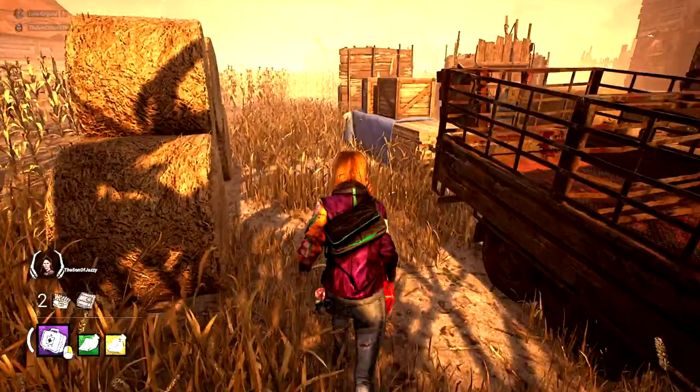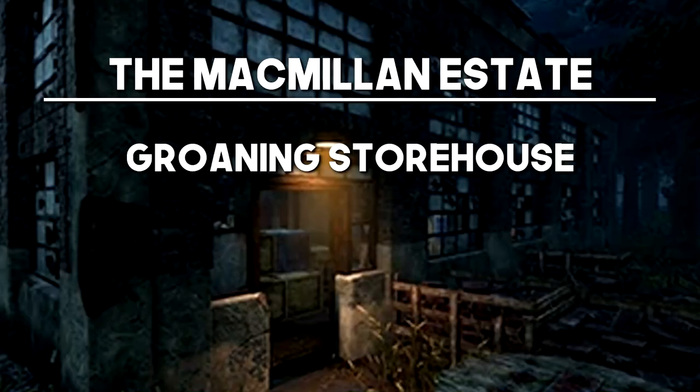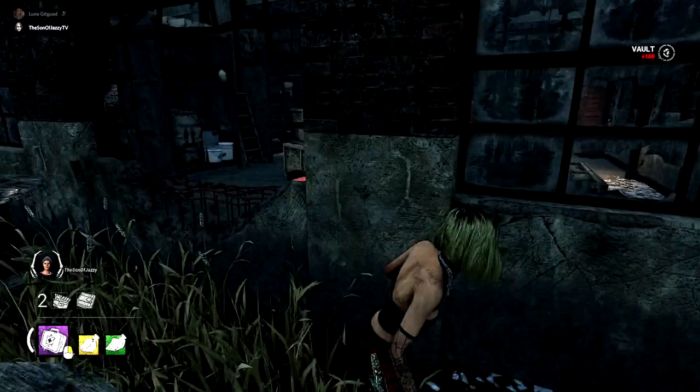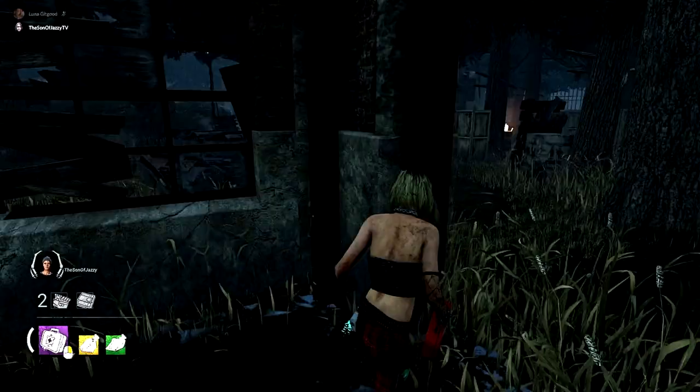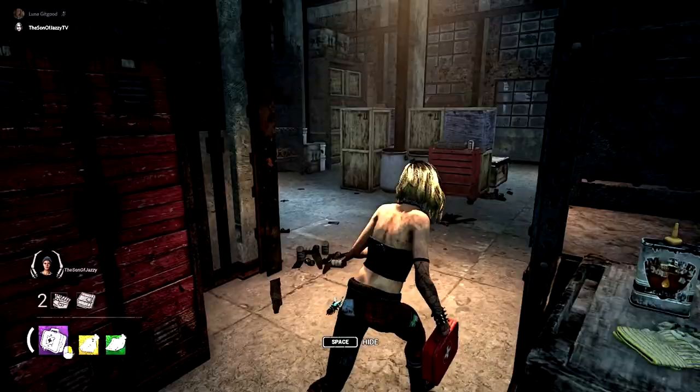The final group — MacMillan's Estate. The first is the Groaning Storehouse. This is one of my personal least favourite maps because of the main building — it is absolutely lethal. Even if the killer breaks the breakable walls, the couple of windows and pallets it gives you can absolutely waste minutes, which will give your teammates plenty of time to ensure gens are being progressed. Just keep using the vaultable walls, make sure you're always safe and close to a pallet, and you'll run them for hours.